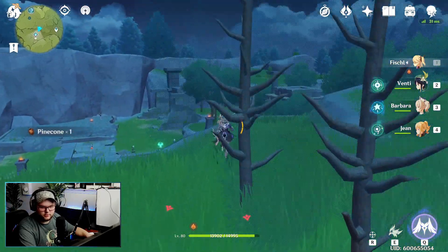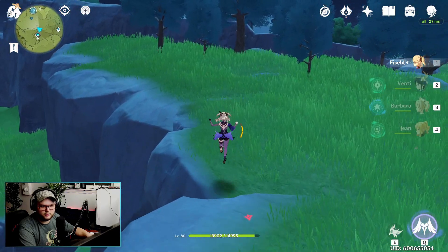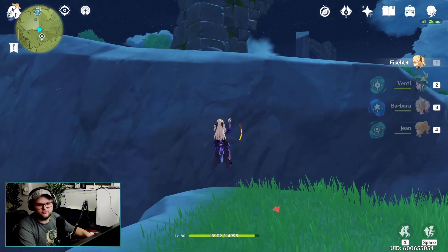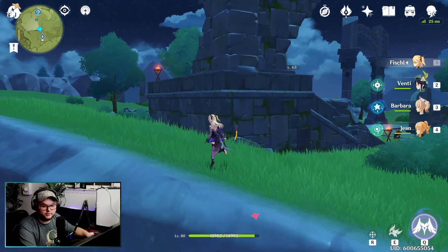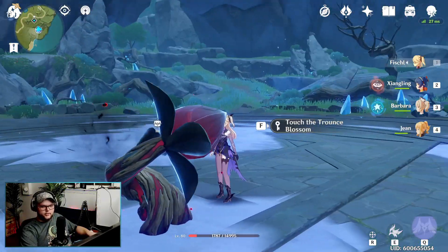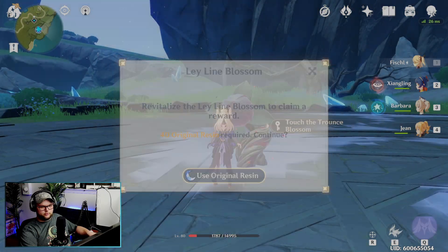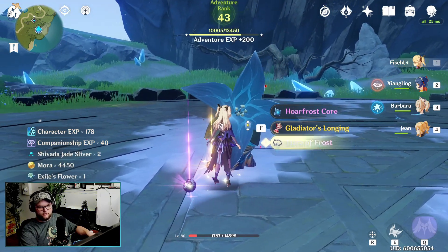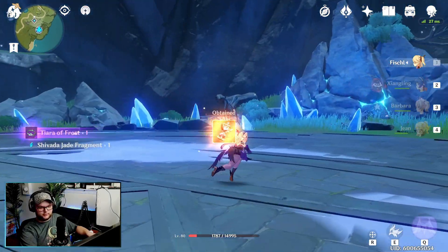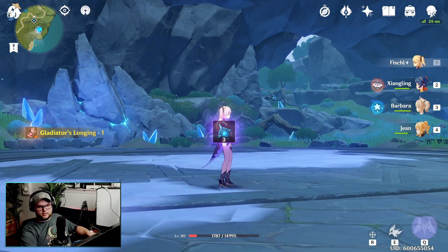Sometimes when you're doing ley lines you're also wanting to get the drops from the enemies, so it just doesn't seem as efficient to me to use condensed resin for ley lines unless you really need those more than anything else. One crucial thing: after you defeat one of the bosses, you can't actually use condensed resin — it does not work for anything outside of domains and ley line blossoms.